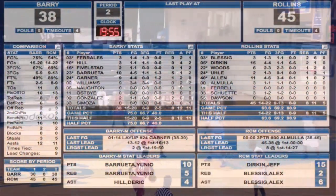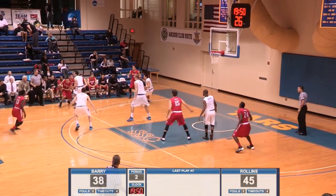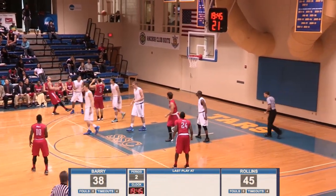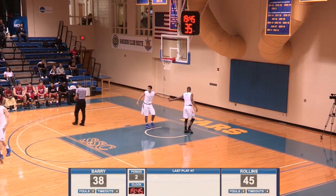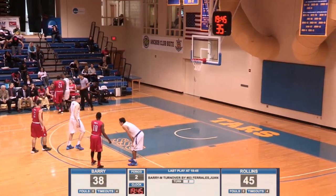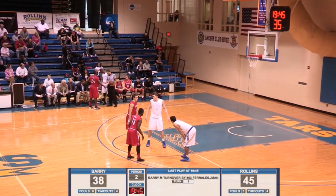Here's Ferales. Adam Allen comes out on him. Here's Ferales again — ball fake, takes it inside, and we're going to have a travel by Juan Ferales. Yeah, that's some good defense by Rollins. They got out on Ferales — he wants to shoot the three, does the transfer from FIU. They crowded him, he got in there and shuffled his feet. Jeff Eichholz on the call there at the 19:45 mark. It'll be a Tar ball up seven.